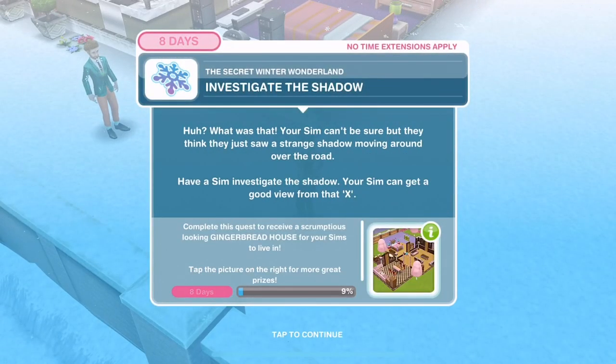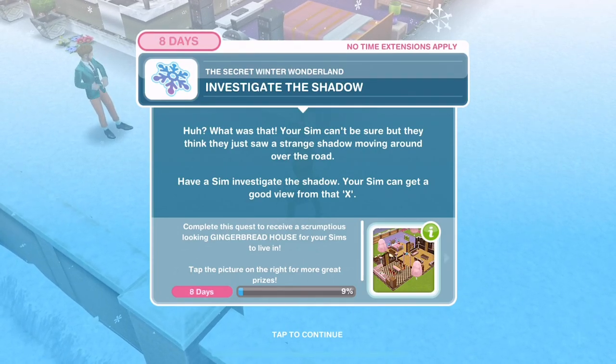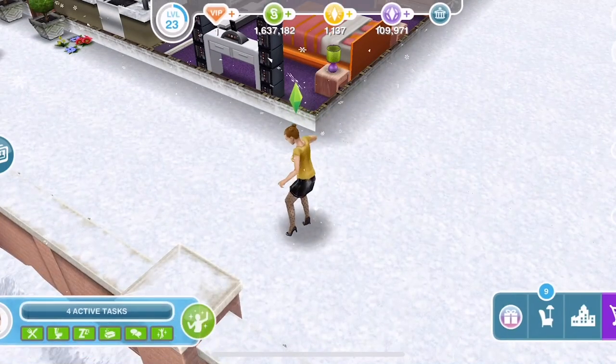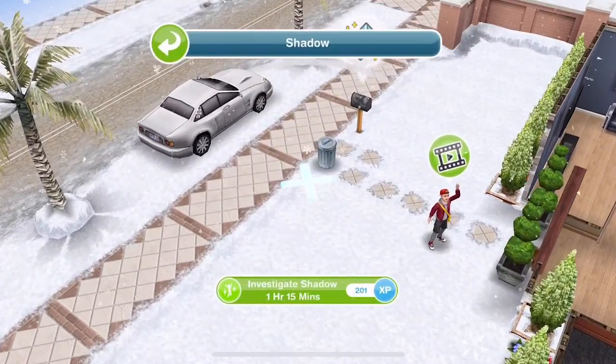Now investigate the shadow. Your Sim thinks they saw a strange shadow moving around over the road. Have a Sim investigate the shadow - your Sim can get a good view from that X. Let's go over to the X and investigate shadow - 1 hour, 15 minutes.